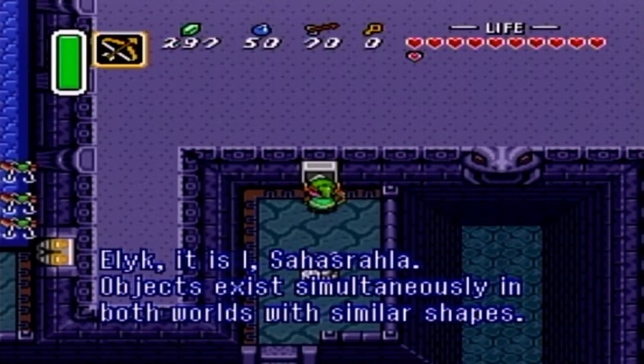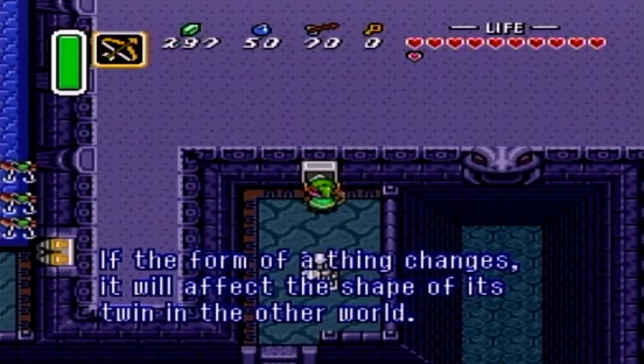Elic, it is I, Sarasala. Objects exist simultaneously in both worlds with similar shapes. If the form of a thing changes, it will affect the shape of its twin in the other world.